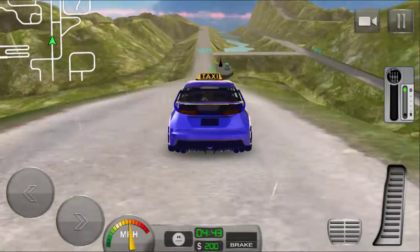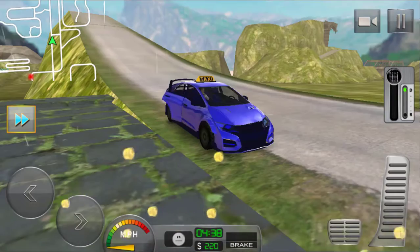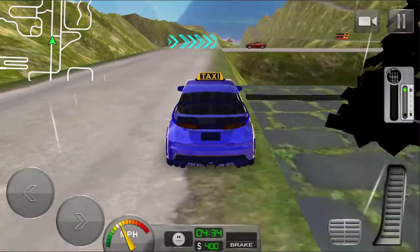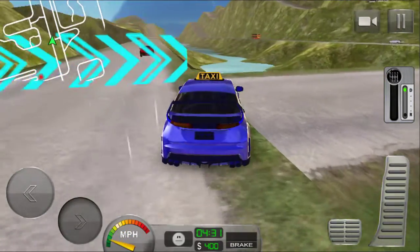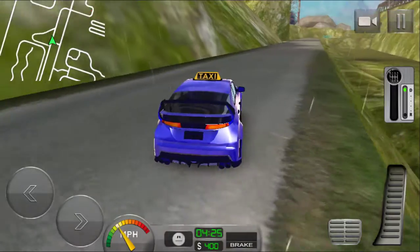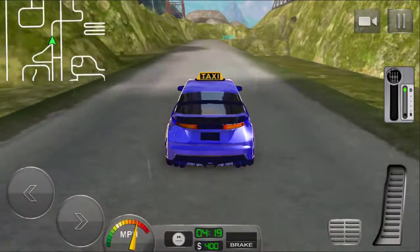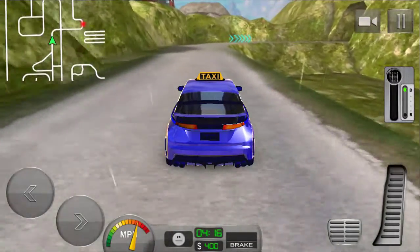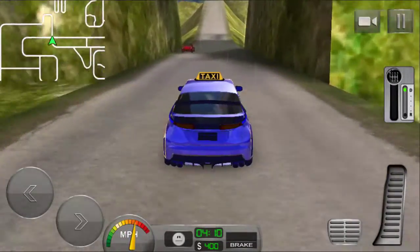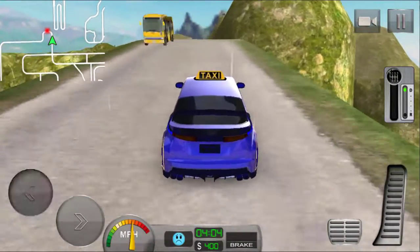I can see the red signal — I will stop the car here. Stop and drop the passenger. The name is Adam — wow, nice name. Here we go. Turn left, then step forward, keep going keep going. You can see on the dashboard: four minutes remaining and I have earned 400 dollars.